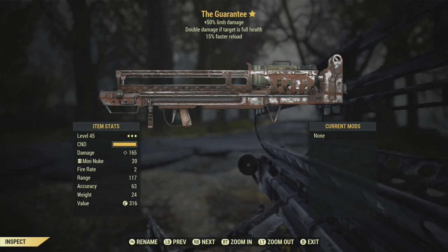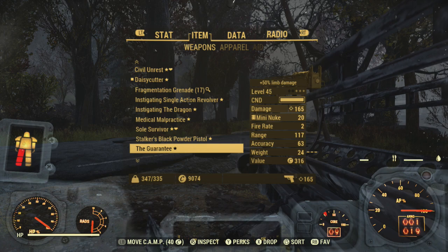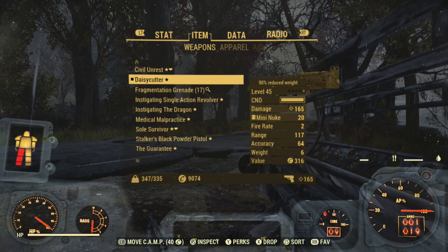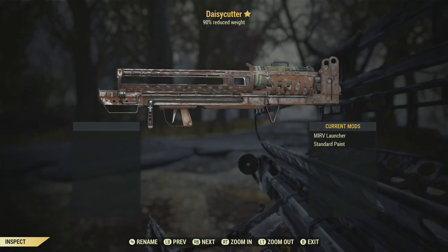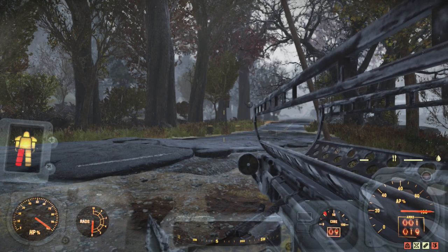The only problem is it weighs 24 pounds, which is insanely high — that's why I'm in power armor. We're going to compare it to the other named legendary unique Fat Man in the game: the Daisy Cutter. The Daisy Cutter only has one effect on it, which is 90% reduced weight.